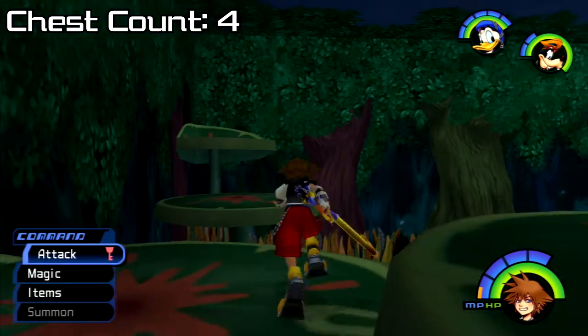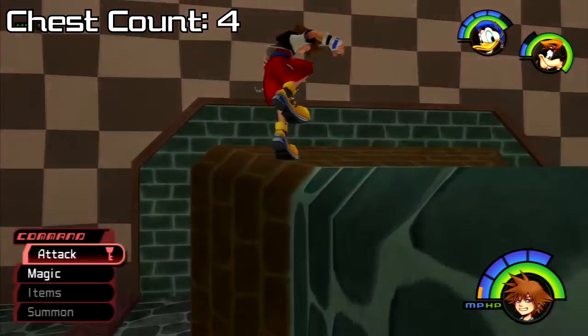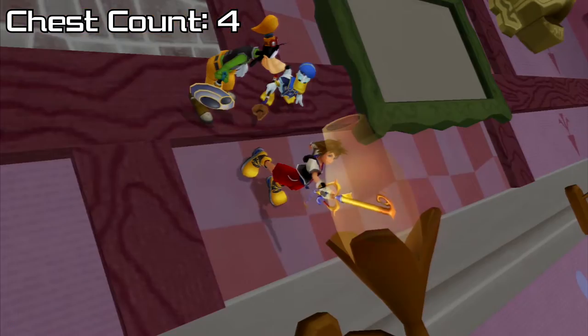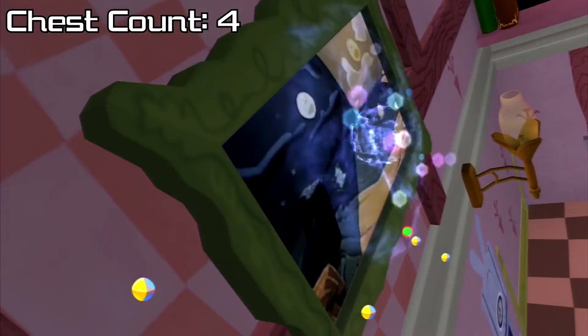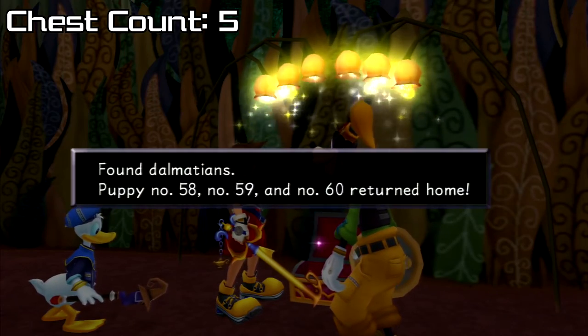Then we can take the entrance in the tree or the one across the lily pads in the far corner — either will lead us to the Bizarre Room fireplace wall. We'll jump onto the fireplace and fall into it, leading us to the Bizarre Room painting wall. If we light the torch on our right it will reveal the painting, and we can drop into it and cast Thunder on these flowers, revealing a chest containing Dalmatians 58, 59, 60.